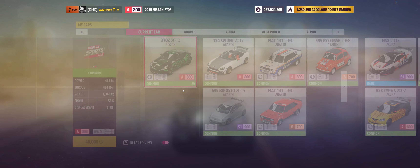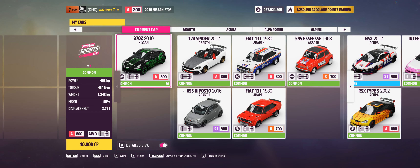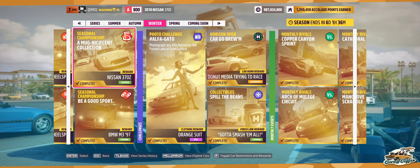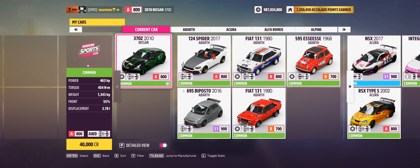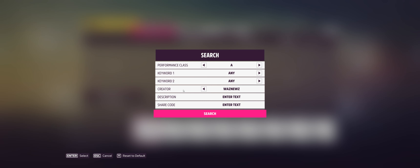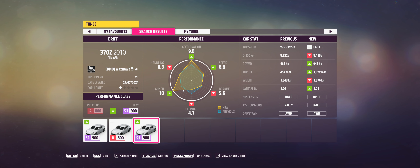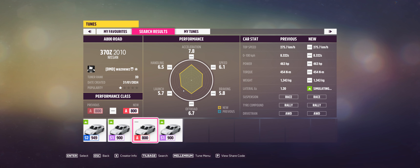So, the car I was using was of course the 2010 Nissan 370Z, the one you win at one of the events - A Magnificent Collection - which you need for the weekly Forzathon. And the tunes I was using: the drift tune was 750-417-993, and the rivals one was 162-386-962.